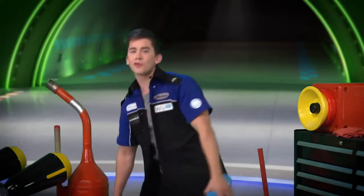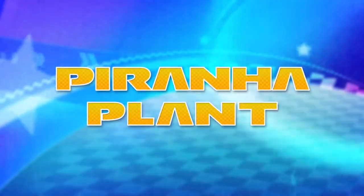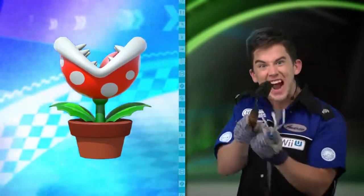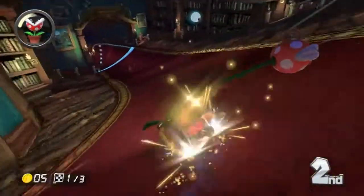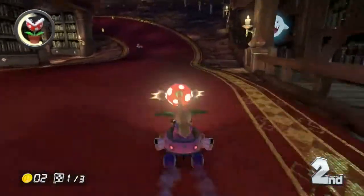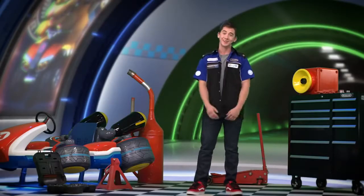And you can hit more than one opponent with each throw. Just be careful. The next item up is the nasty piranha plant. This hungry little plant can gobble up items, racers, and even obstacles that might be in your way. But that's not all — in addition to clearing a nice-sized path, the piranha plant will give you a little extra speed boost every time it lunges forward. Pretty cool, right? But watch your back, because the piranha plant won't deflect attacks from behind.